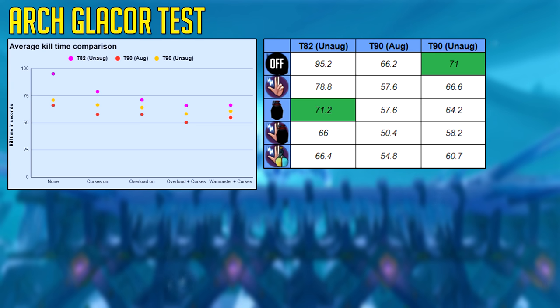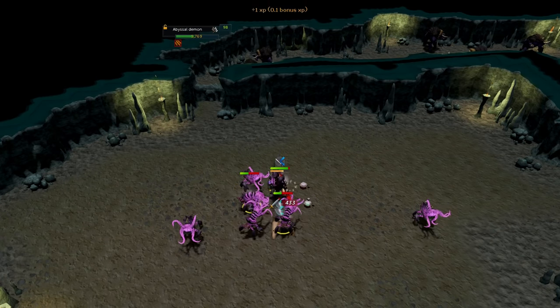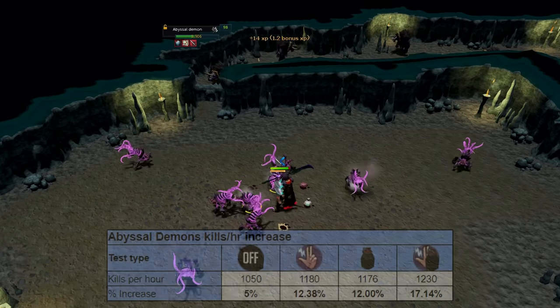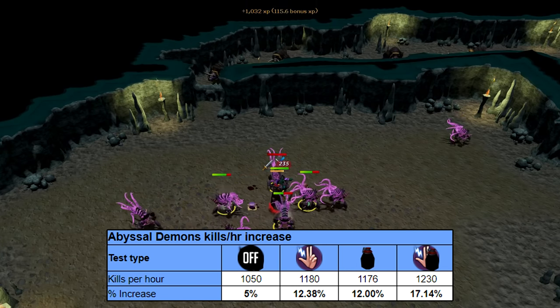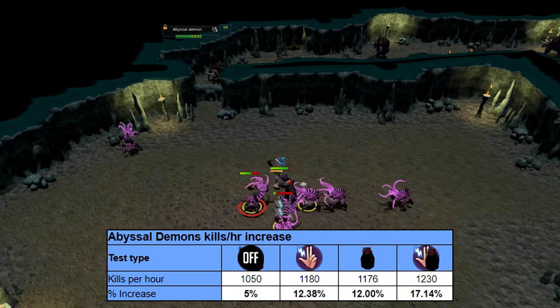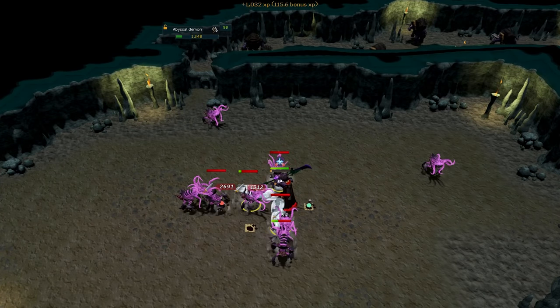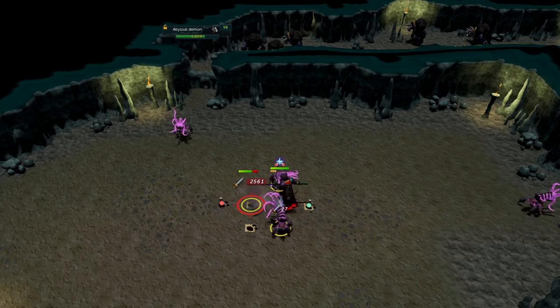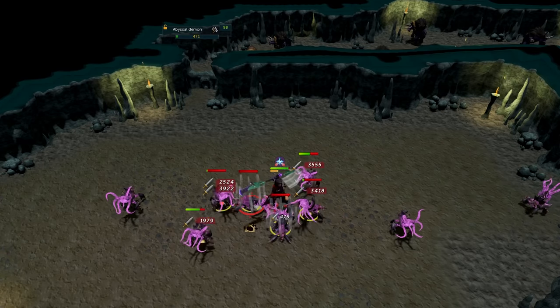This doesn't mean it's the end-all result for all bosses and all players in every situation, but it's interesting to consider when planning PVM upgrades. I also tried Abyssal Demons in Kuradal's dungeon for a Slayer test, but after one task per test condition, I realized giving meaningful numbers would have diminishing returns in effort. The goal of this video was to discuss how much Overloads and Curses matter — and there are more things to consider with Curses, like Soul Split, or with Overloads, such as combo overloads saving inventory space and easier use of Saradomin Brews.